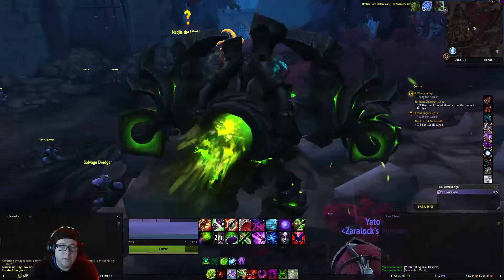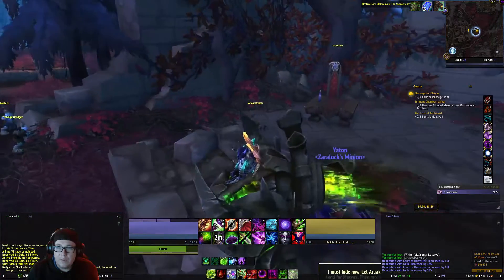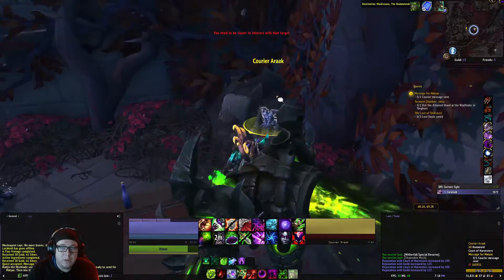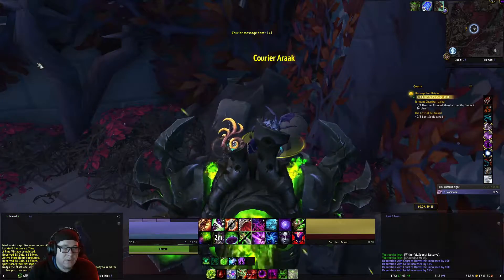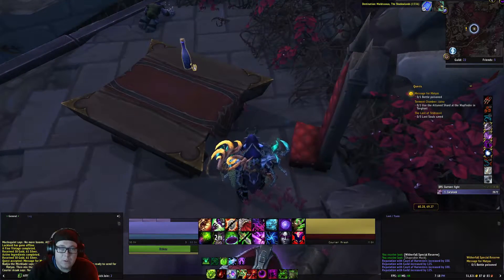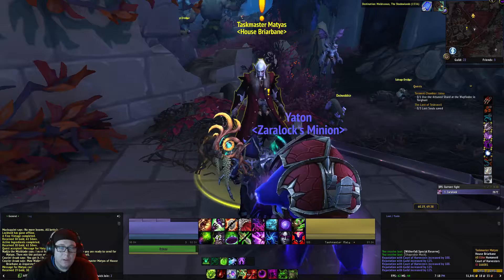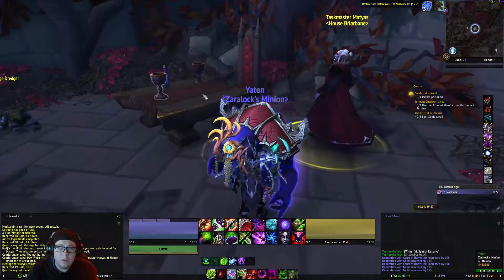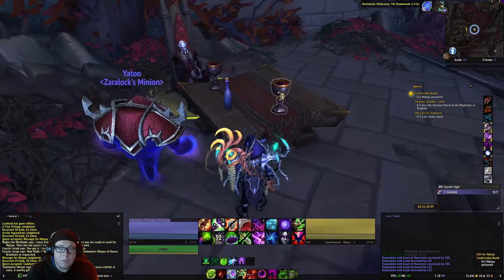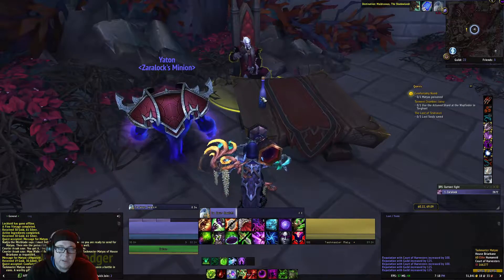Alright, once we've made it to Nadia, we're going to turn those in to her and pick up the next quest and talk to the courier. Got to get super close and send the message. Now we need to poison this bottle by clicking on it. Right after a moment, this taskmaster will appear. We turn in the quest to him. We're going to click on the glass and he drinks it.